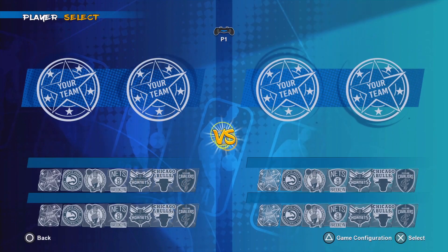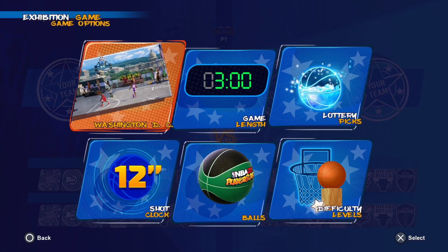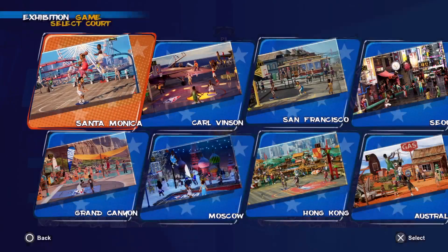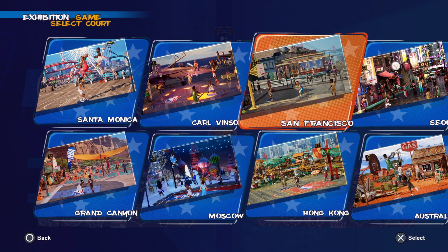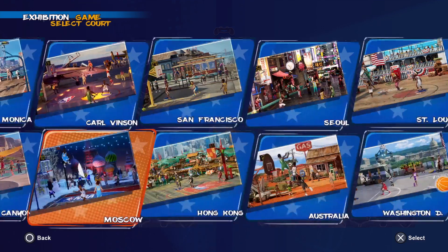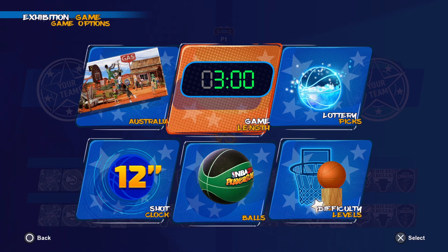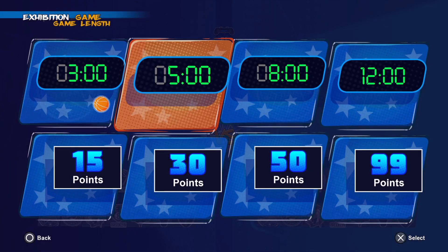On the player select page, click on the triangle button on the PS4 controller to select different courts you can play at. You can also select how long you want the game to last, or play first to a point.